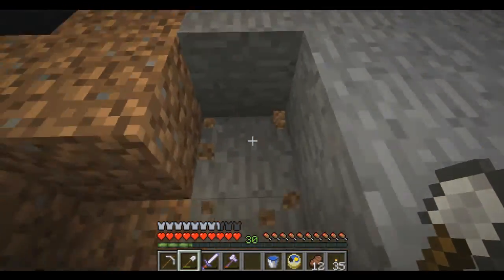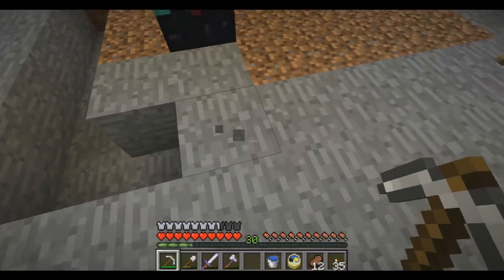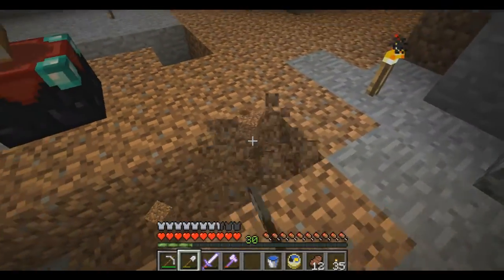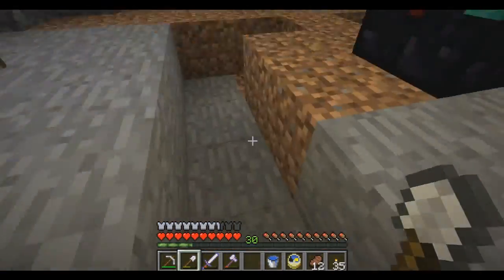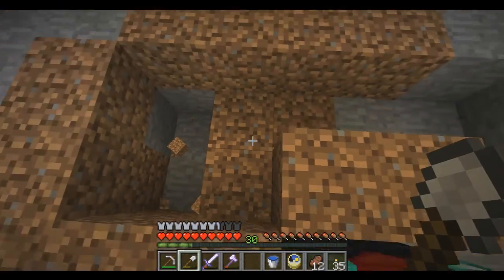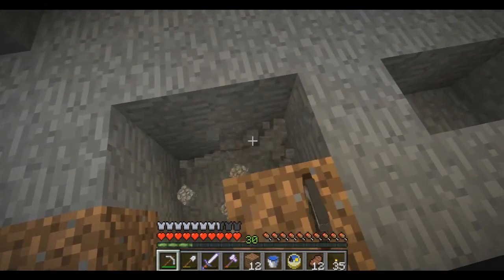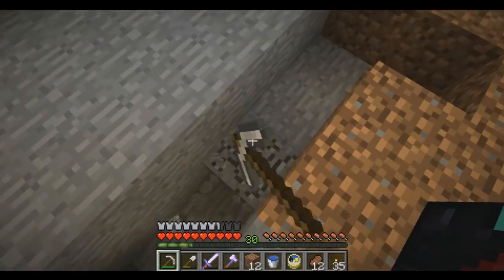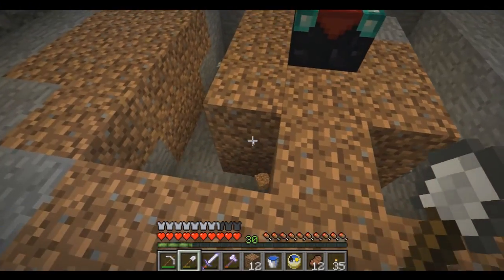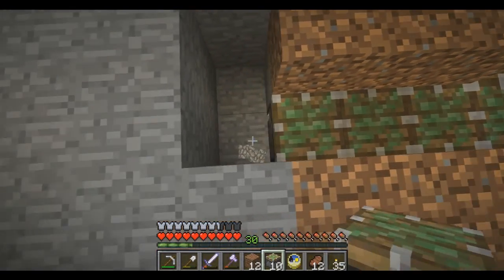I was playing around with this in creative and decided this is how I want to make it. I have one of these in my original world that you've never seen — it's a world I've played since like 1.8. We're gonna dig down, and it just lets you raise and lower certain bookshelves. I'm just gonna do it with either none of them up, half of them, or all of them up, because those are really the only enchantment levels I'm gonna want to do.